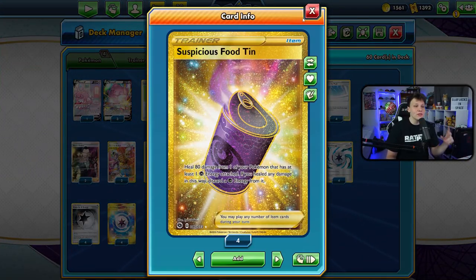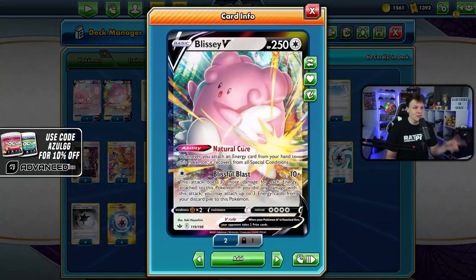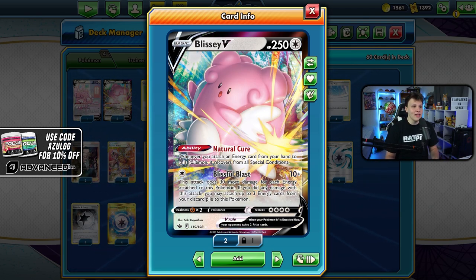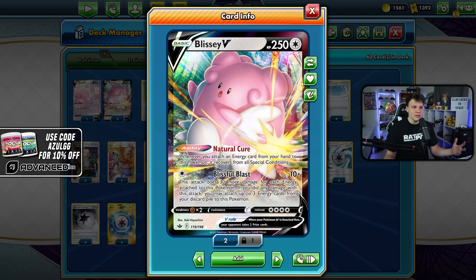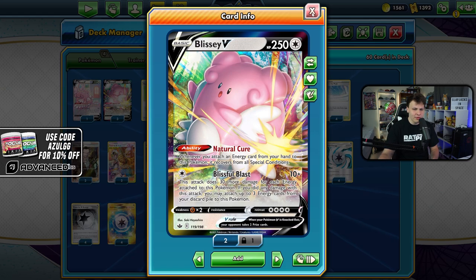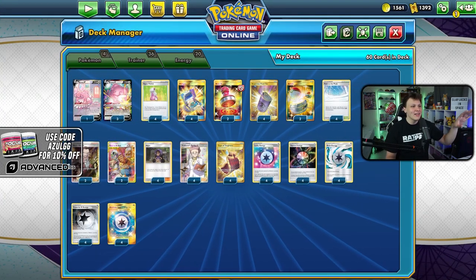We keep Blissey alive through Cape of Toughness, giving us plus 50 HP, along with four Hyper Potion and four Suspicious Food Tins. We're trying to keep the Blissey alive as long as possible while using Blissful Blast, slowly building up a bigger and bigger Blissey over time until we're hitting much harder. When that Blissey gets knocked out, we go to the next one and repeat.